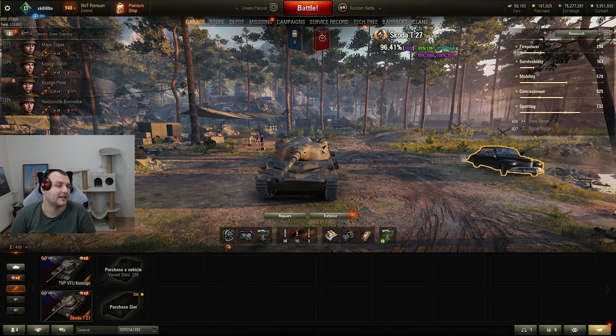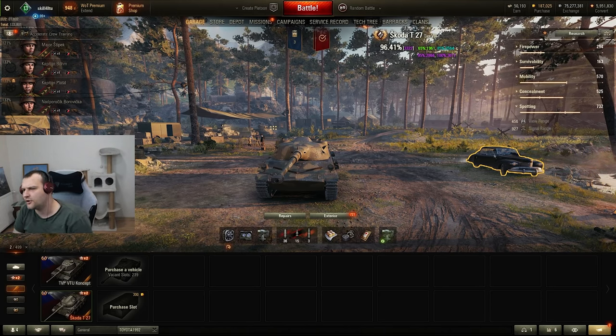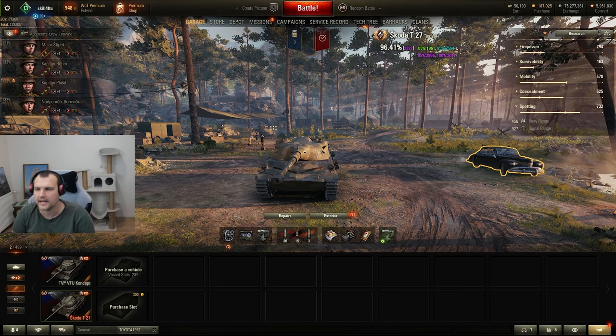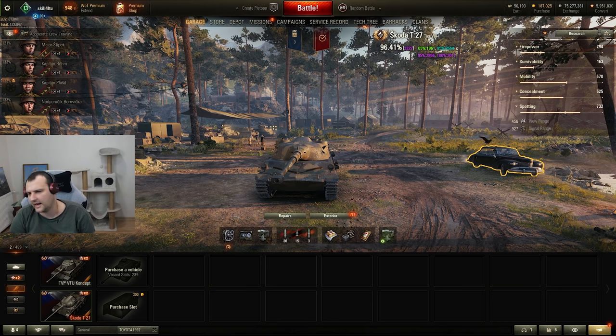Good day fellas, I hope you are ready for your daily dose of skill. Today we are going to play with a Škoda T27 which was sold for 7000 gold, if I'm not mistaken, in the Bled market. And I believe it is about the time to go for a spin, right?